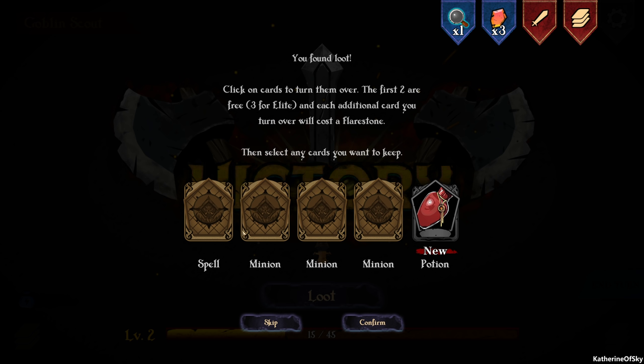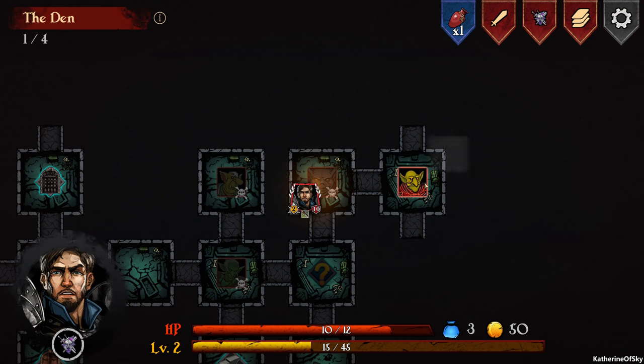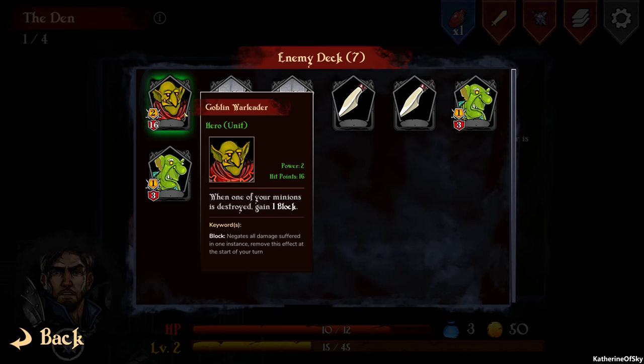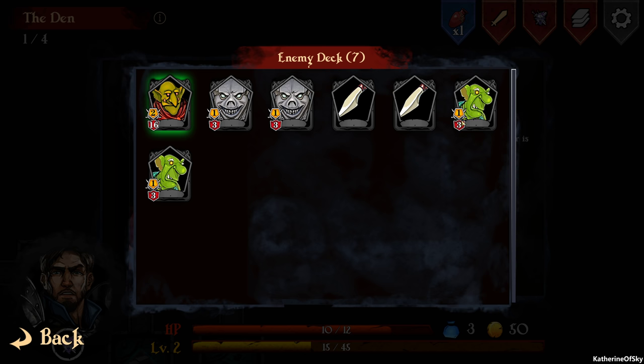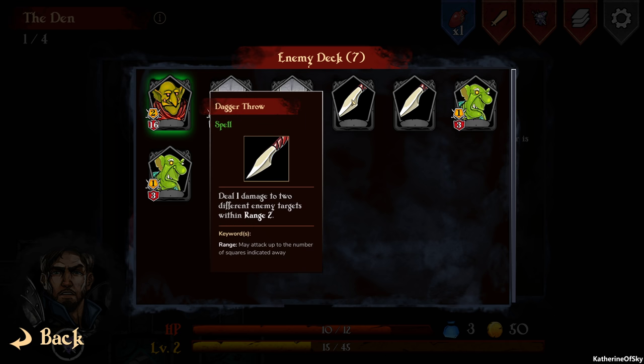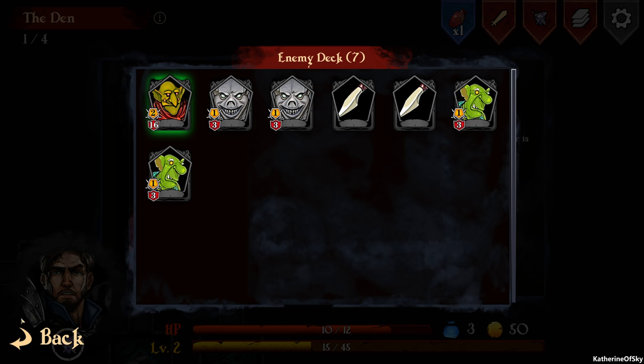Now we're off to a Goblin War Leader, Level 2, XP 30. Looking at their abilities: when one of your minions is destroyed, he gains one block — so we should attack the war leader first, otherwise he'll gain block from his minions dying. He has a Goblin Striker that gains plus one power for each goblin striker on the board — that's quite dangerous. He also has Multi-Strike: can perform additional actions each turn including attacks. Sounds a bit scary.